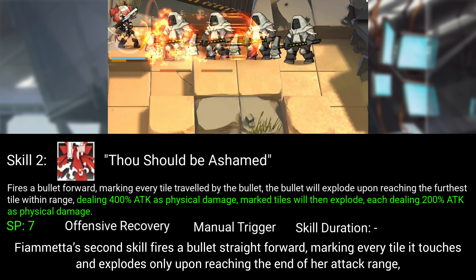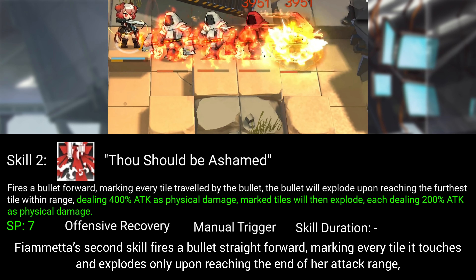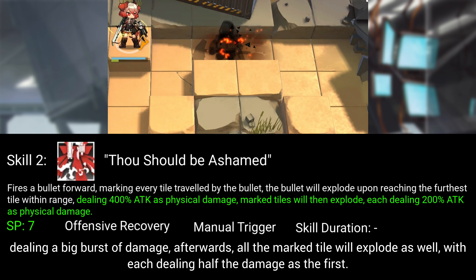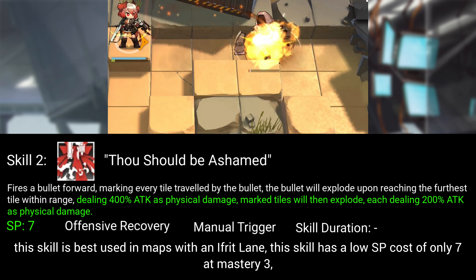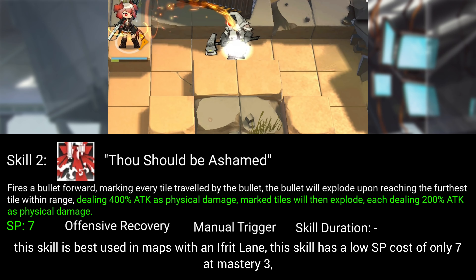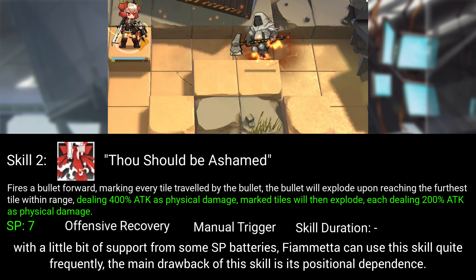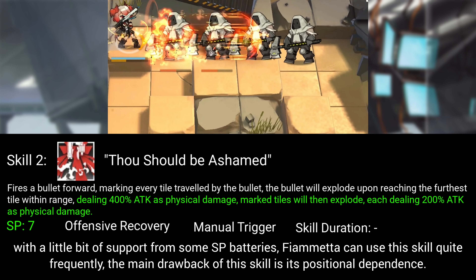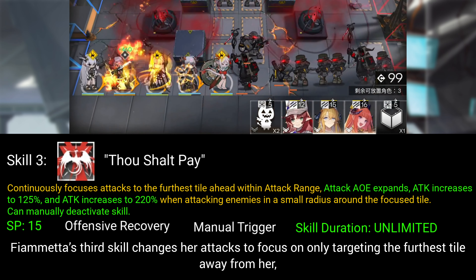Fiametta's second skill fires a bullet straight forward, marking every tile it touches, and explodes only upon reaching the end of her attack range, dealing a big burst of damage. Afterwards, all the marked tiles will explode as well, each dealing half the damage of the first hit. This skill is best used in maps with an Efrit lane. It has a low SP cost of only 7 at Mastery 3, and with support from SP batteries, Fiametta can use this skill quite frequently. The main drawback is its positional dependence.